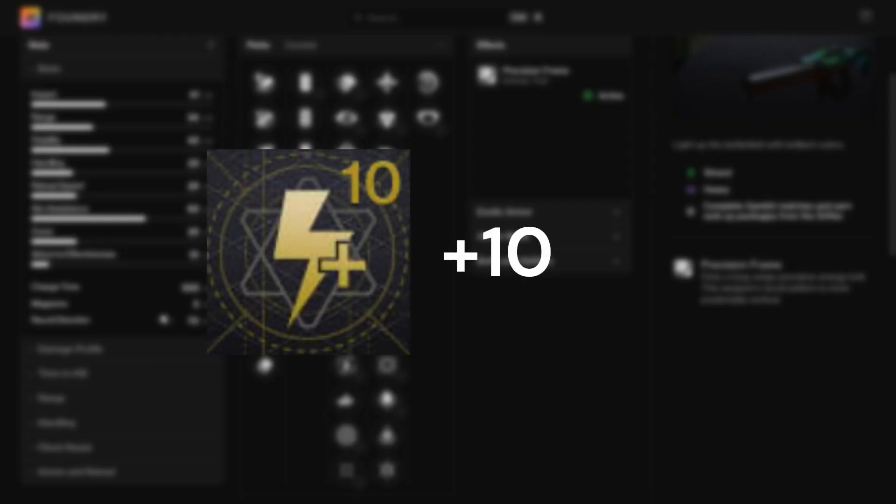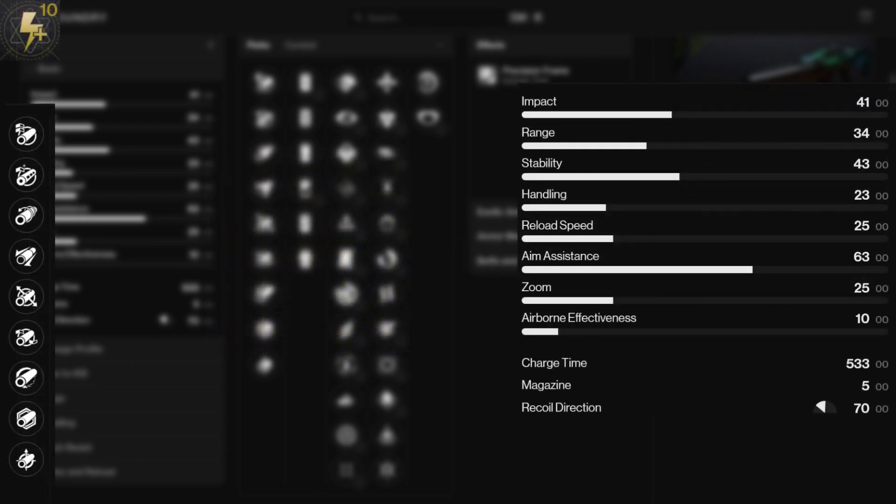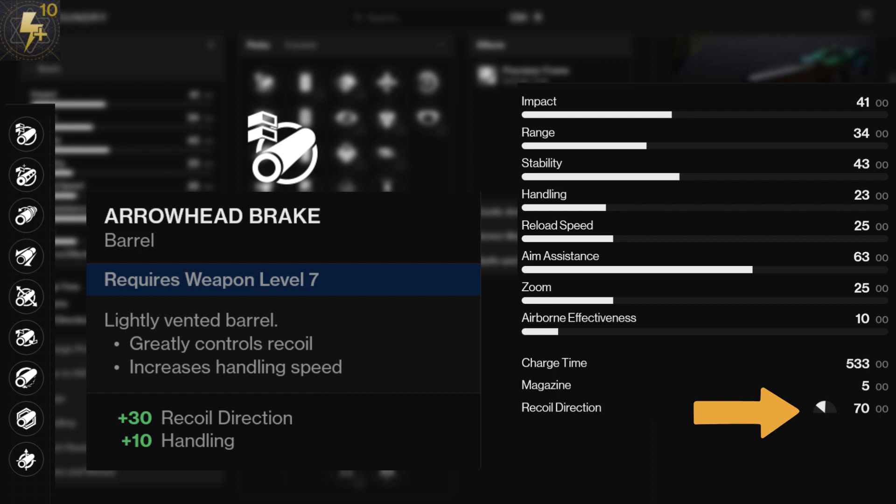To start, a charge time masterwork is going to be good, and it'll only lower your damage by 2%, so it's fine. For the barrels, you're going to want something to help with the recoil, which is why Arrowhead Break is good to get it to 100.